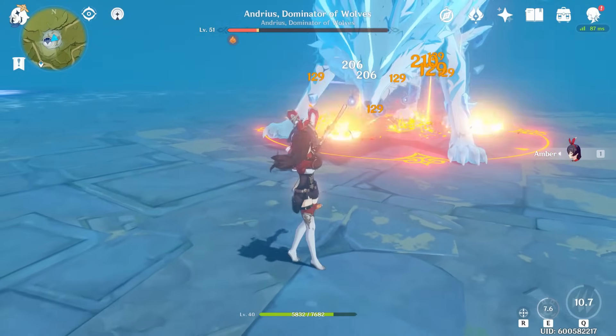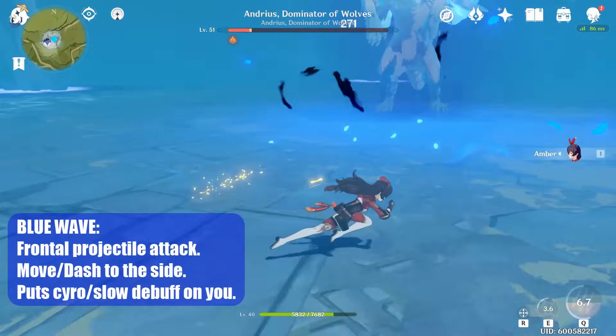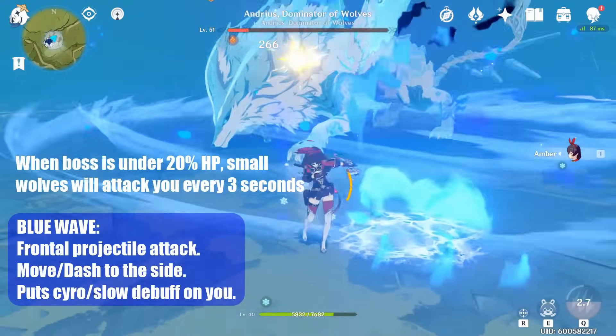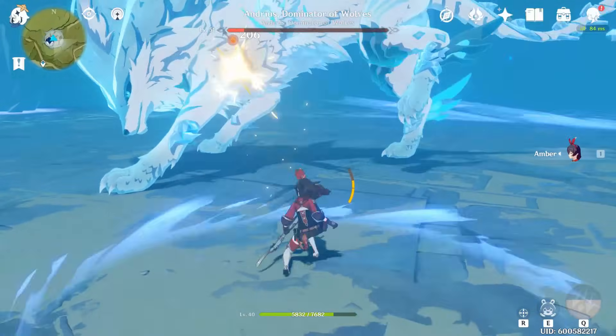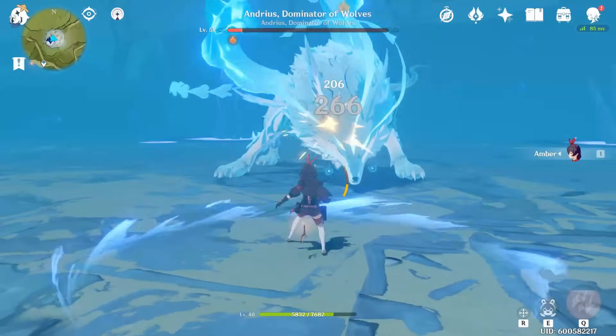The last 20% of the fight can be called Phase 3 or an enrage phase. This is pretty much the same as Phase 2, but there will be small wolves pouncing towards you every 3 seconds. Everything else in the fight stays the same. The mini wolves just make it harder to dodge some of the boss's attacks. Just keep on dodging and attacking until the boss is dead.